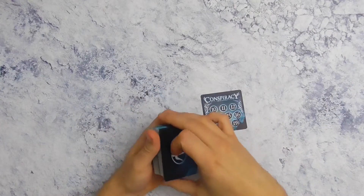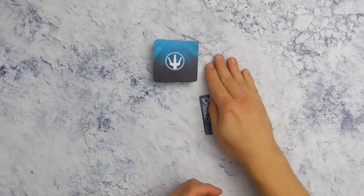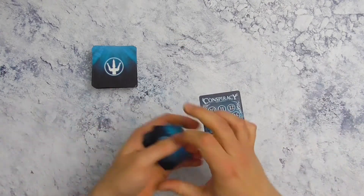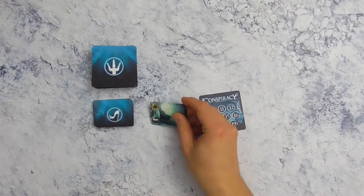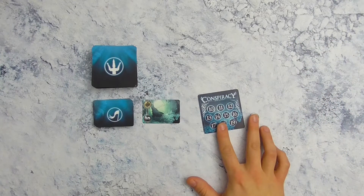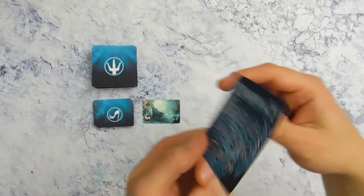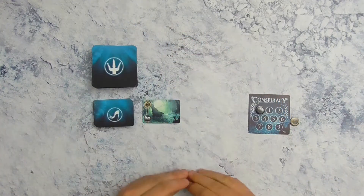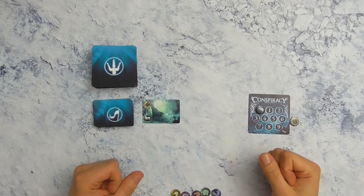Meng de Lord-kaarten en vorm een gedekte trekstapel in het midden van de tafel. Laat voldoende ruimte over om vijf verschillende aflegstapels te creëren. Meng de locatiekaarten en vorm ook een stapel. Draai de bovenste kaart open. Leg de pion van de parelmeester en het parelspoor ook in het midden van de tafel, en leg de markeersteen op 0. Elke speler ontvangt vijf fiches in de vijf verschillende kleuren. Kies dan willekeurig een startspeler en we kunnen beginnen.